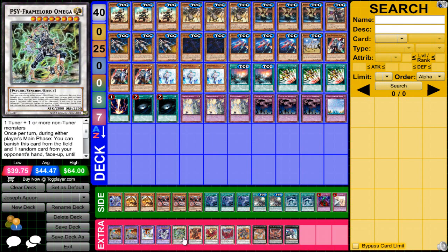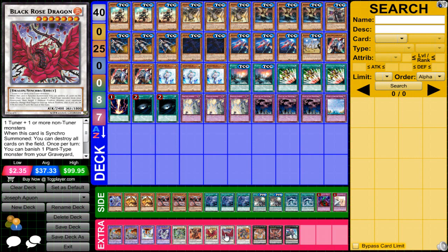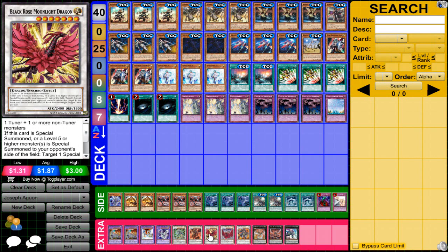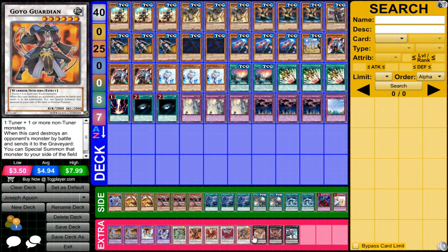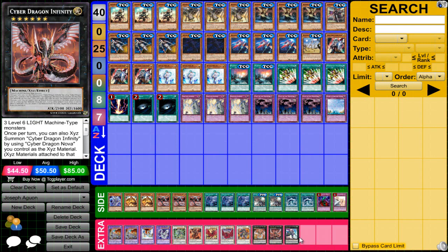For Synchros — obviously accessed with Valor — he has Cyframe Lord Omega, Scarlight Red Dragon Archfiend, Black Rose Moonlight Dragon, and Black Rose Dragon, then Goya Guardian. The only Xyz he chose to run were a Nova, an Infinity, and a Castel.